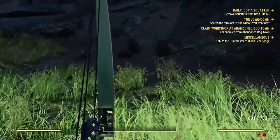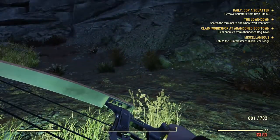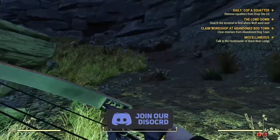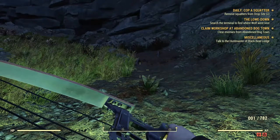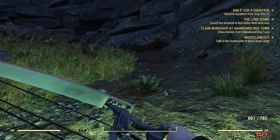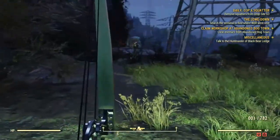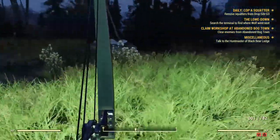Now let's talk about how you could obtain this weapon. The compound bow, much like the bow itself, does not have any physical spawns in Fallout 76. You can obtain a legendary version of it from legendary enemies and the purveyor once you've unlocked the weapon's plan. The plan is not as easy to obtain as the bow's, but it's easy enough.